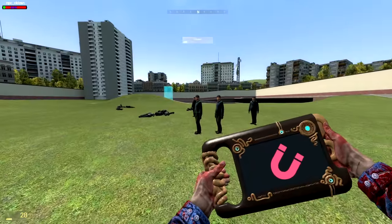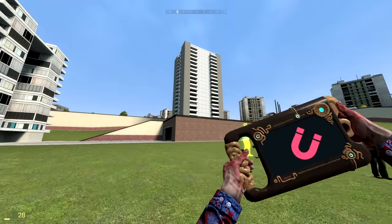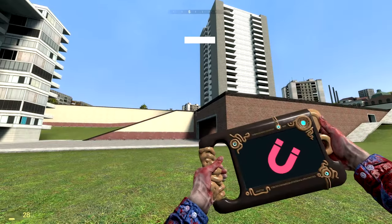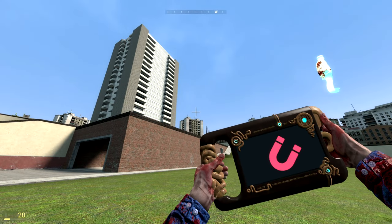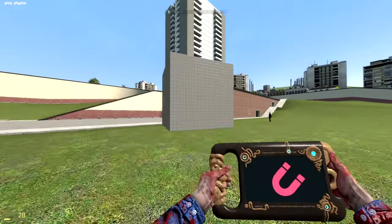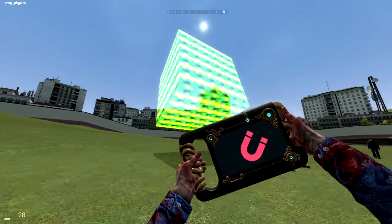Next up, we have Magnesis — that's pretty cool sounding. This works pretty much kind of like the Fizz Gun, but there is some weight to the object you pick up, so there's a bit of delay. They've actually recreated that here, although maybe a little too much so. But like I said, this is pretty much what Link uses to move things around, and man, does it come in handy.